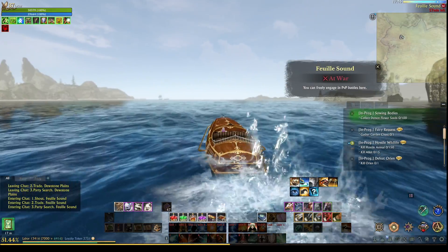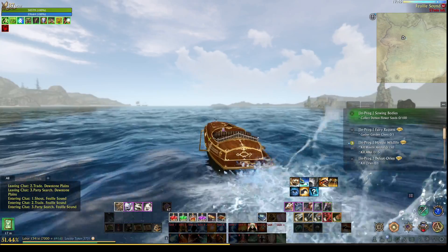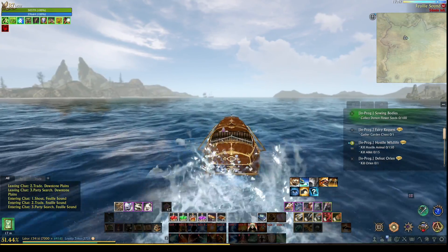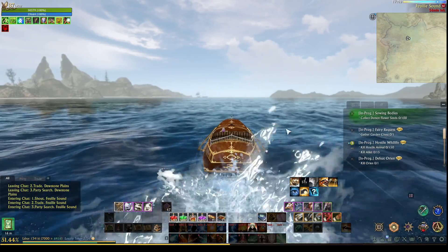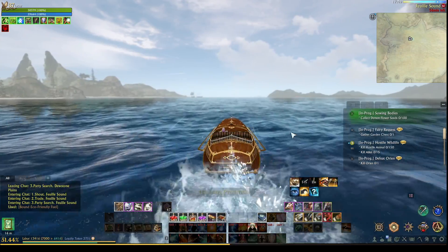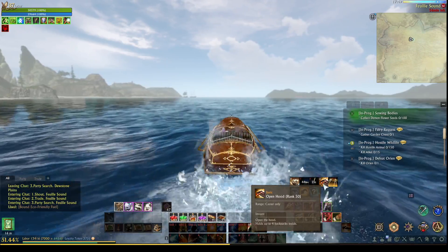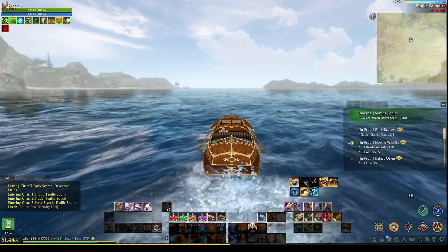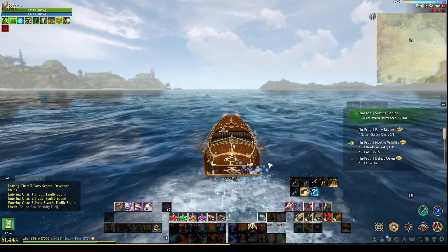This is the speed boat. People can hang on the sides, on those bars on the sides. If they don't all fit in the boat, it'll carry three passengers. So that's pretty cool. This is the fast speed — hurricane or something — and it uses fuel to do that. I can open the trunk, the hood. You see there, you can put four packs in there, which is nice when you're pulling up treasures. And then if you're traveling at night, it has headlights.